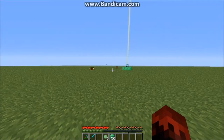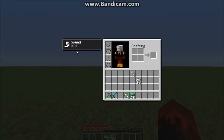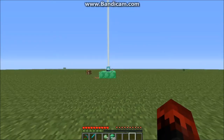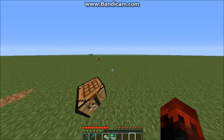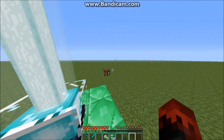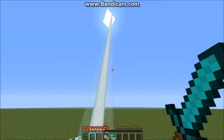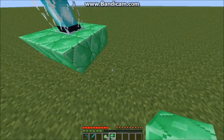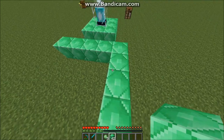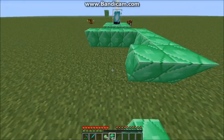You do have to stay within the range of the beacon block to keep your power. If you go out of range, the effect will slow down and eventually turn off. But if you get back into range, you'll resume your power — though at this level it's still Power 1, so you'll have less effect.